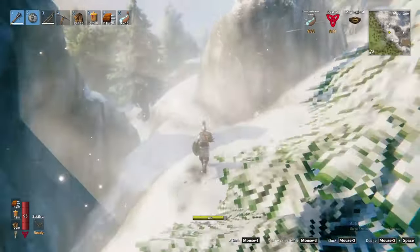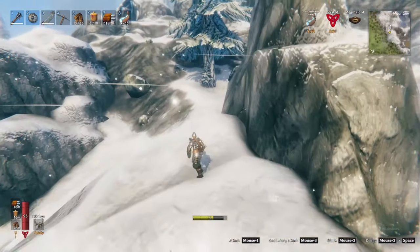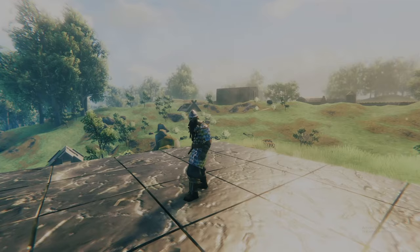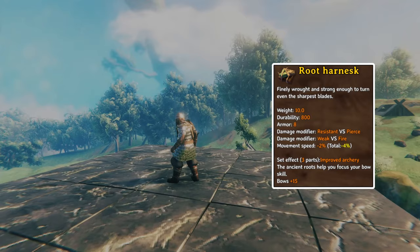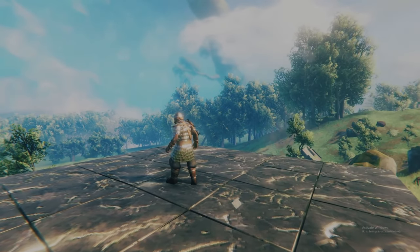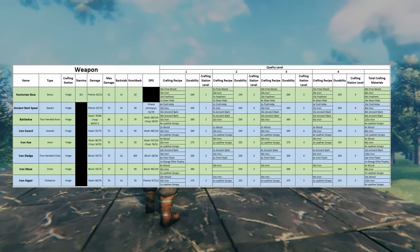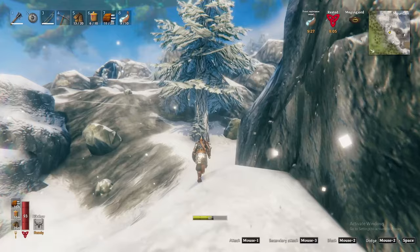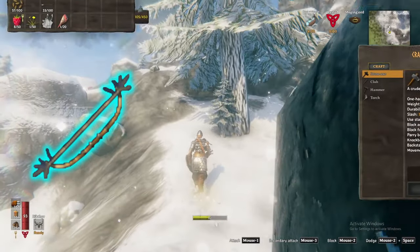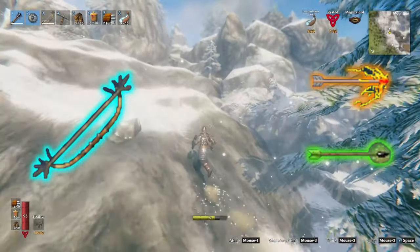With your meads in hand, equip your best swamp weapons and armor to face the biome. I would recommend the full iron armor set for maximum protection. You could include the root harness chest piece, but pierced damage isn't as prevalent in this biome as others, so it might be best to simply maximize armor in this case. As for weapons, any of the iron weapons will do for melee, so simply choose your favorite. I do recommend however that you bring the Huntsman Bow and craft Fire and Poison Arrows, as many of the creatures are vulnerable to either fire or poison.